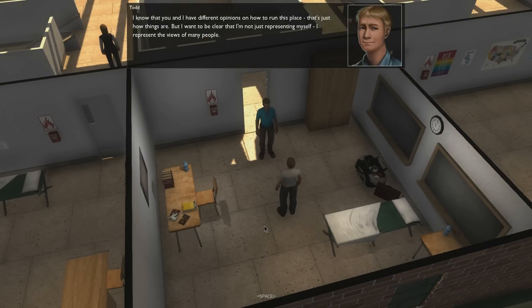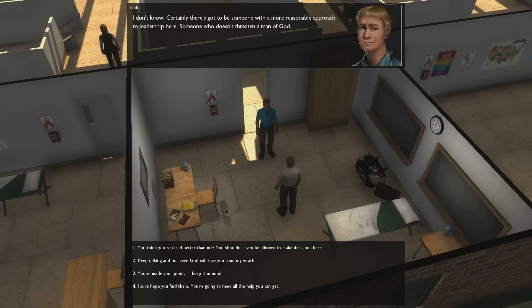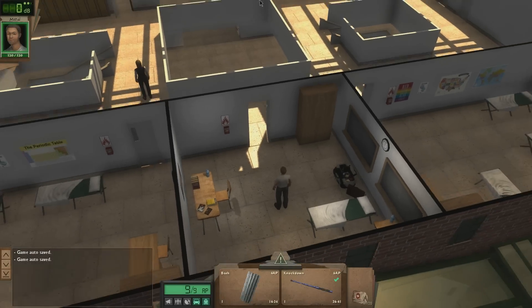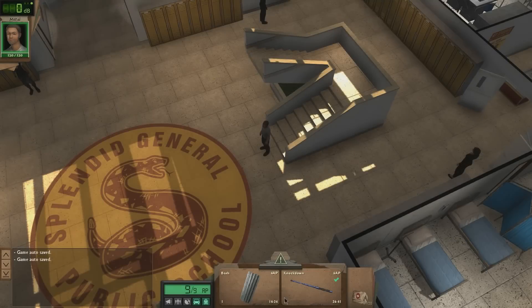Let's see what happens. 'You think you can lead better than me? You shouldn't even be allowed to make decisions here.' Okay, I'll remember it. 'And what if I don't?' 'Certainly there's got to be someone with a more reasonable approach to leadership here. Someone who doesn't threaten a man of God.' What an asshole. 'Keep talking and not even God will save you from my wrath.' 'You made a point. I'll keep that in mind.' Thank you for your time. What a fucker, man. It might be time to have Todd have an accident outside. That would be a really bad thing to do, but he is getting on my nerves.